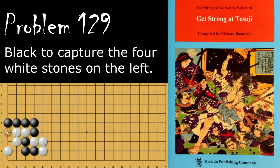If black goes here first, then white will go there himself, and now black is down to two liberties to white's three, which means white will win the capturing race.